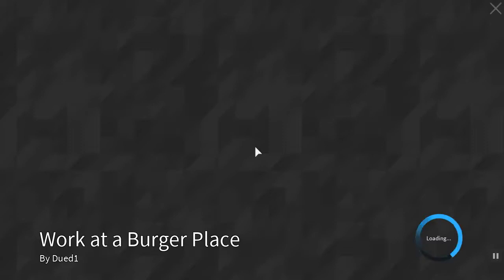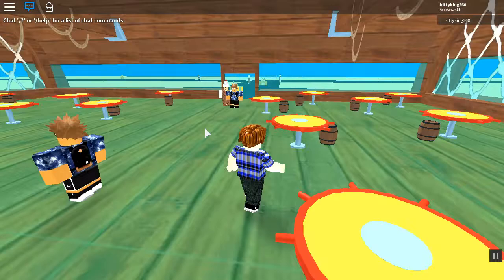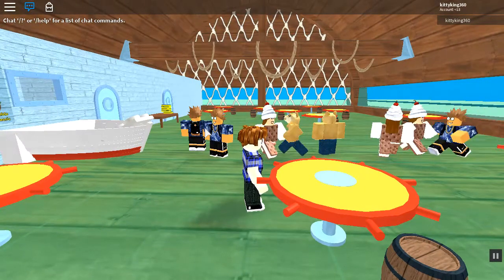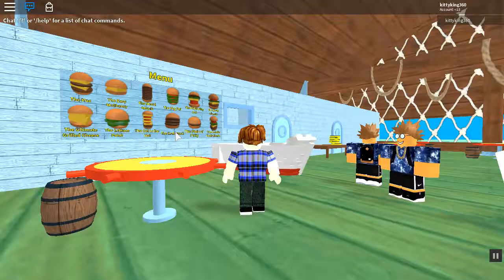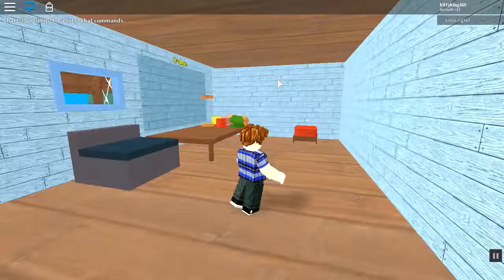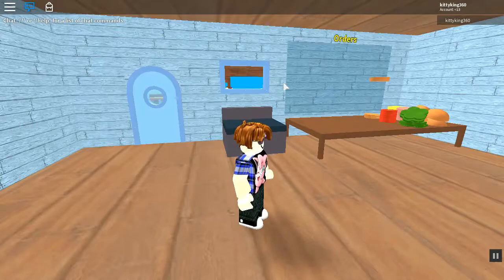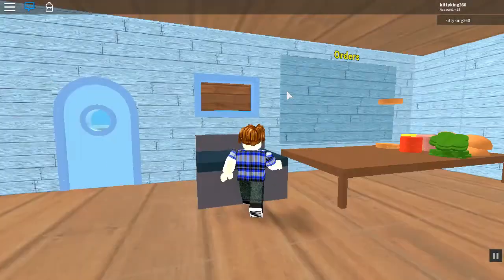Then voila - it'll send you to another server, and that server is Work at a Burger Place. Pretty much what this is, is it's the same thing as Work at a Pizza Place but with a lot more customers and a lot more things to make - a lot more burgers. And yeah, it's with burgers instead of pizza. This is the crystal crab - I'm Spongebob!